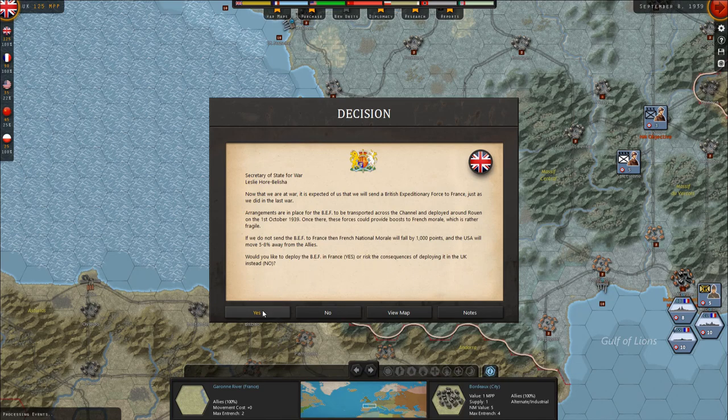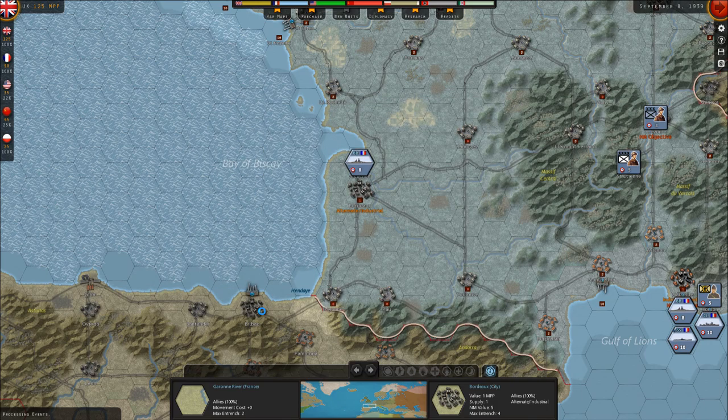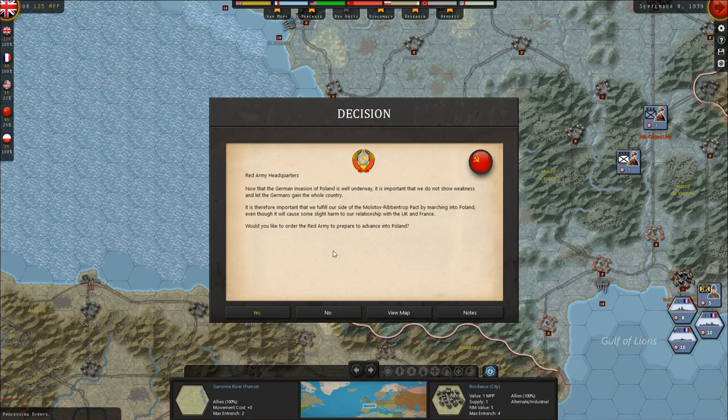Red Army Headquarters: now that the German invasion of Poland is underway, it is important we fulfill our side of the Molotov-Ribbentrop Pact by marching into Poland, even though it will cause slight harm to our relationship with the UK and France. Would you like to order the Red Army to advance into Poland? Absolutely — and I'll get into the strategy on that in a minute.